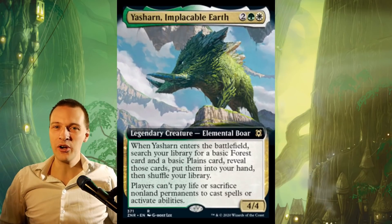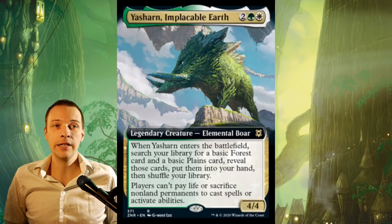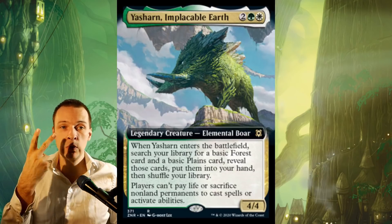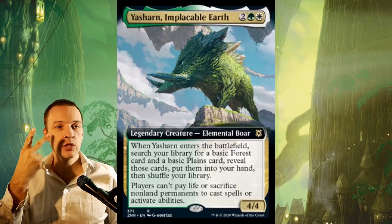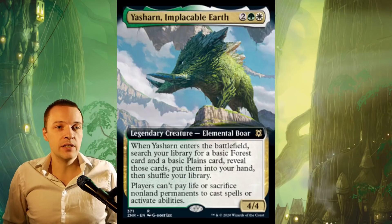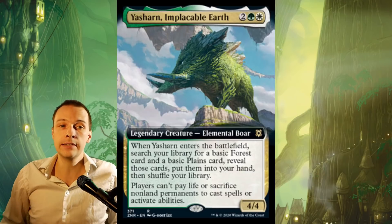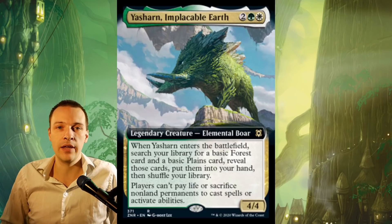Hi guys and welcome to a card review with a competitive EDH focus for Yashan in Placeable Earth. It's a 4 mana cost green-white and 2 generic elemental boar legendary creature, and it's a 4/4. It has two different abilities. When this thing enters the battlefield, search your library for a basic forest card and a basic plains card, reveal those cards and put them into your hand, then shuffle your library. The secondary ability: players can't pay life or sacrifice non-land permanents to cast spells or activate abilities.